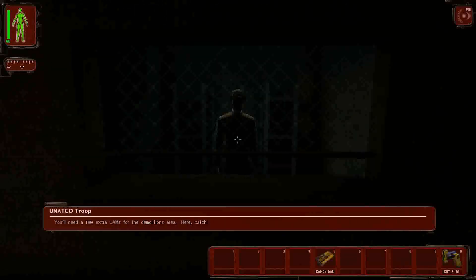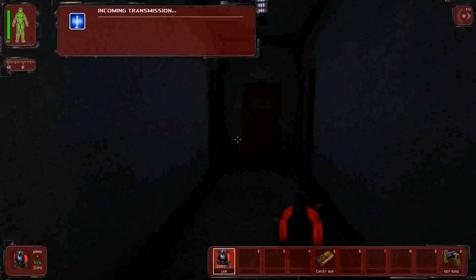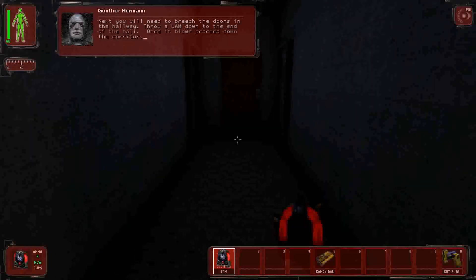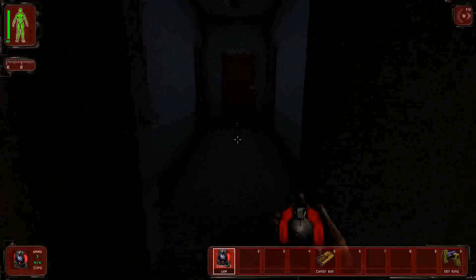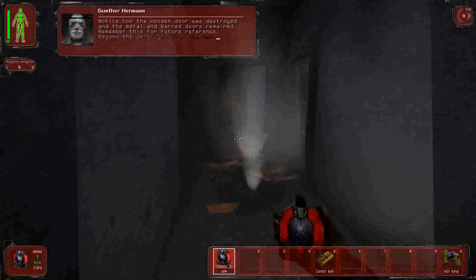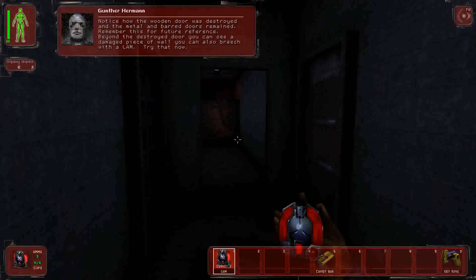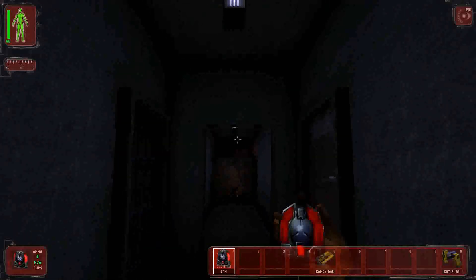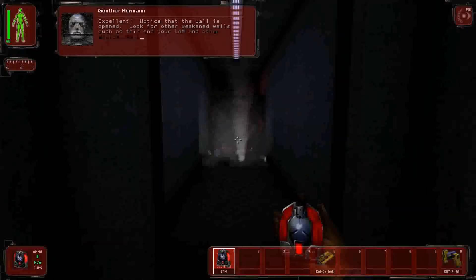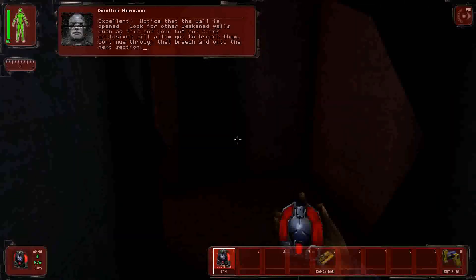'You'll need a few extra LAMs for the demolitions area — catch!' I like that they give you stuff. Next, breach the doors in the hallway by throwing a LAM down to the end of the hall; once it blows, proceed down the corridor. Notice how the wooden door was destroyed but the metal and barred doors remained — remember this for future reference. Beyond the destroyed door, there's a damaged piece of wall you can also breach with the LAM. Look for other weakened walls — your LAMs and other explosives will allow you to breach them.